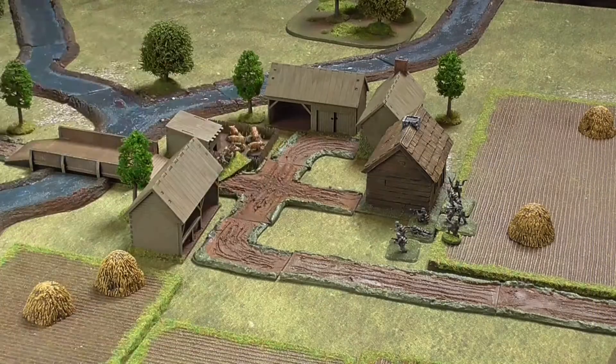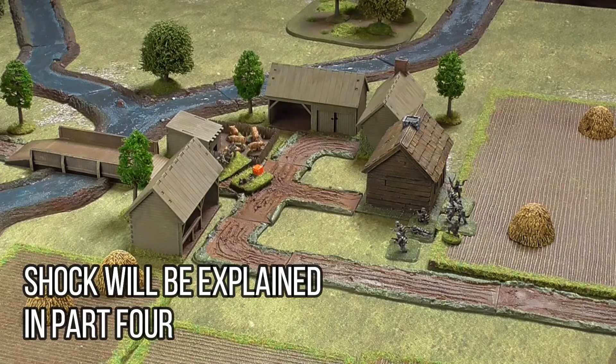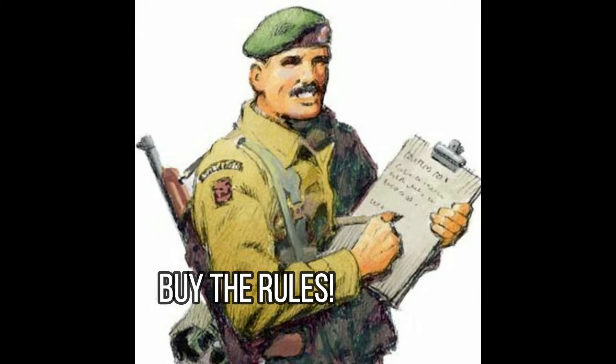The hit effect result is affected by the cover that the target is in. Kills mean that figures are removed from the game, and the shock result means that shock is applied to the team. There are other infantry weapons which are useful in the game, grenades for example, and they have different rules for their use. I'm not going to cover them here so you'll have to buy the rules to find out how they work.